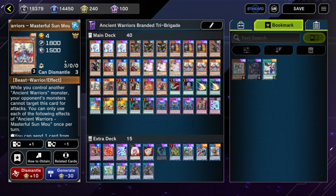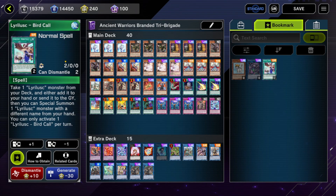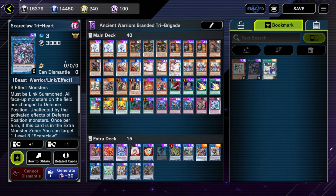Another variant that actually plays around hand traps decently is the Bird variant, but the lure-less engine takes up so much space it's really hard to fit in the branded engine and stuff — and at that point it's more of a lure-less deck than a tri-brigade deck.